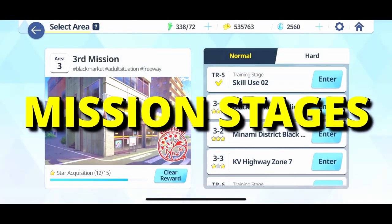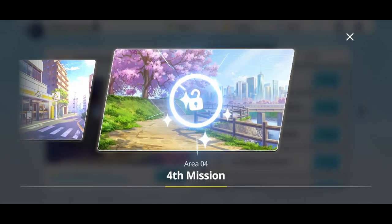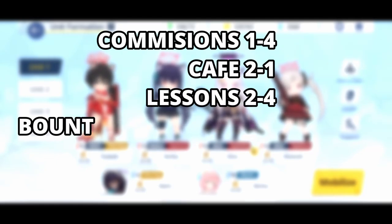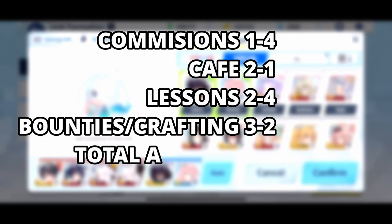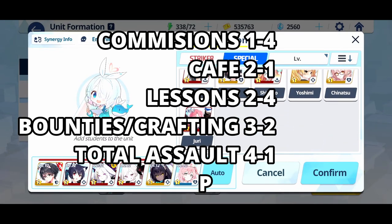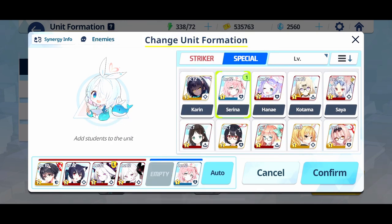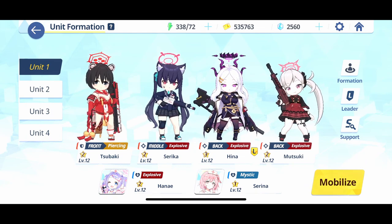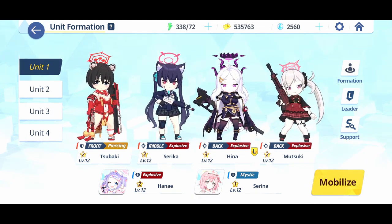Number 1: clearing mission stages. As far as character level, skills, and equipment are concerned, the first thing you want to do is clear the mission stages. Clearing mission stages is the only way to open up other modes in the game, so this should naturally be your top priority. You open up commissions after 1-4, cafe after 2-1, lessons after 2-4, bounties and crafting after 3-2, total assault after 4-1, and finally PvP after 6-1. Go through stage to stage, ideally getting 3 stars along the way to maximize rewards per energy spend. When you hit a wall and can't clear a stage, it's time to explore other places before coming back.